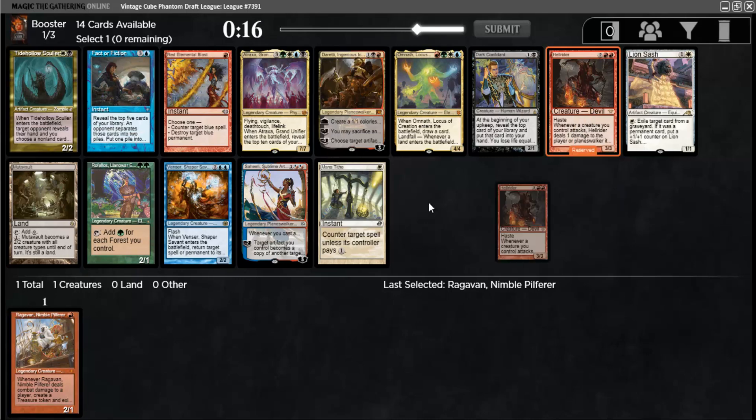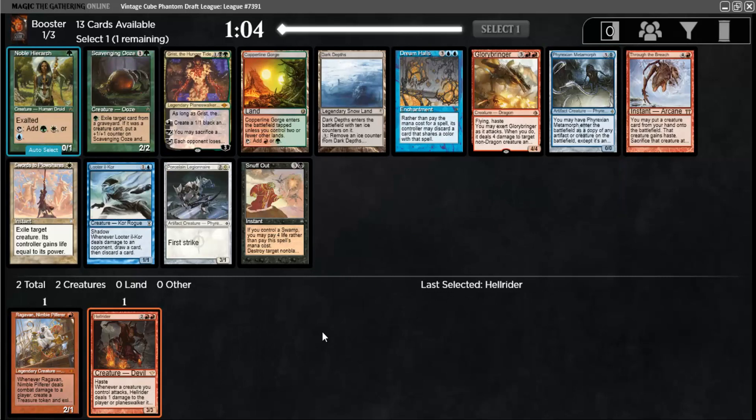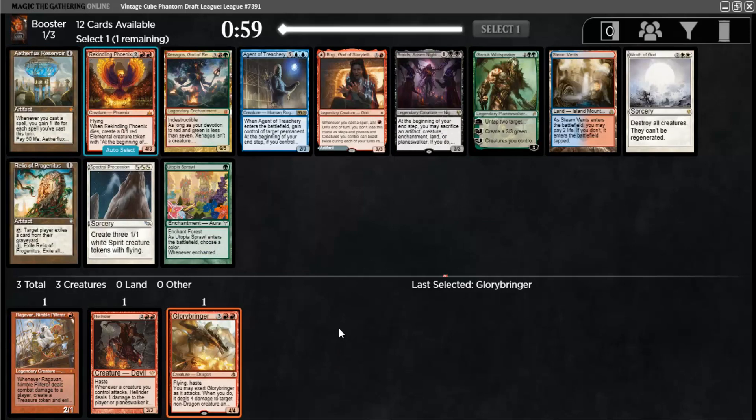So I'm gonna take Hellrider. It's a great mono-red card, a little expensive but that's fine. This is not the greatest though — now there is Glorybringer as the only good mono-red option. However, there isn't much of anything anyway. Swords to Plowshares doesn't go very well with Ragavan, or especially not with Hellrider. I guess I'll stay on the mono-red path for now. And here is Rekindling Phoenix, or Steam Vents if I want to abandon a little bit of this mono-red aggression.